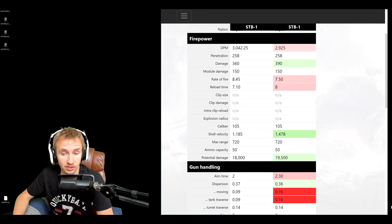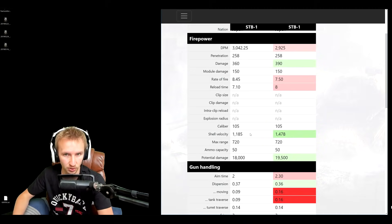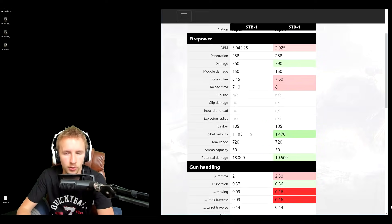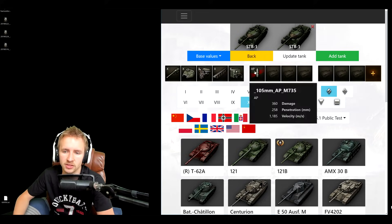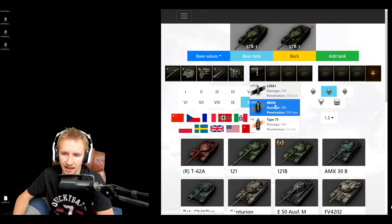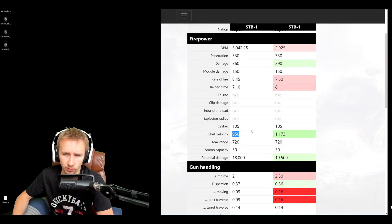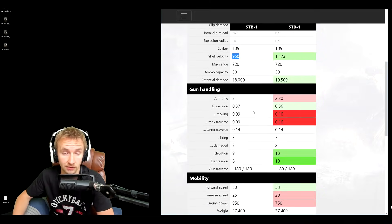Unfortunately, the shell velocity of this vehicle is going to drop significantly from 1478 down to 1185. This is really awkward because trying to snipe at moving targets or engaging tanks at long distances — your accuracy stays the same, but if they adjust direction or wiggle, you have to give much more lead with a lower shell velocity. The premium HEAT rounds are also dropping significantly by over 200 meters per second, so don't expect to sit at long range and spam without giving significant lead.